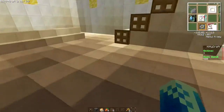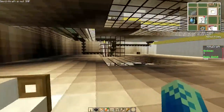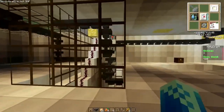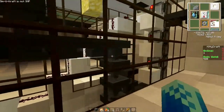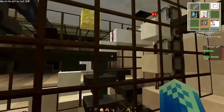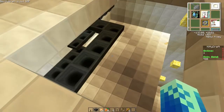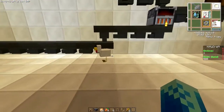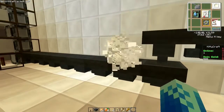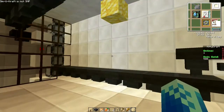In die Ecke sollte nochmal links rein, da sollte nochmal so ein bisschen eine Schweinefarm. Bin ich aber noch nicht so weit. Hier die ganze Dispenser-Geschichte mit Trichtern – wo halt eben alles da runterkommt und dann wieder hoch transportiert wird. Und hier unten ist im Prinzip ein Huhn, das ist gleich in die Trichter gefallen – geht dann eh seinen Gang.